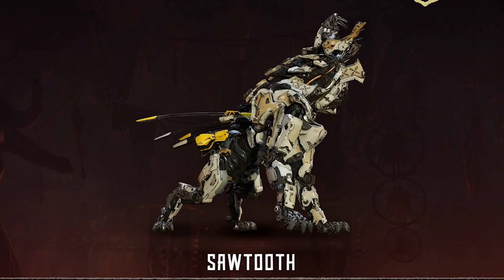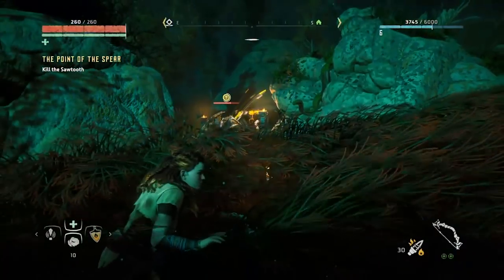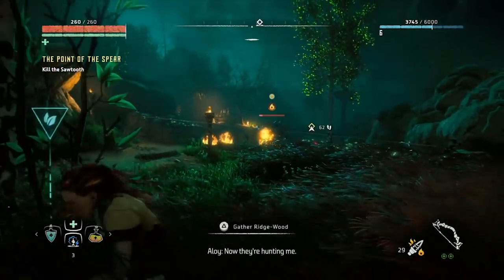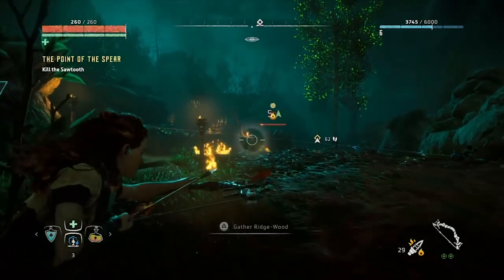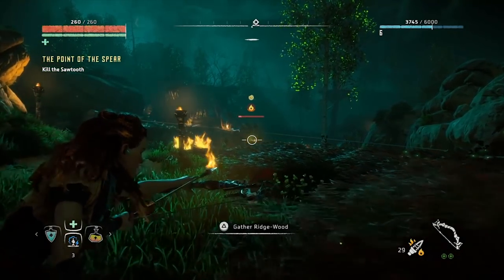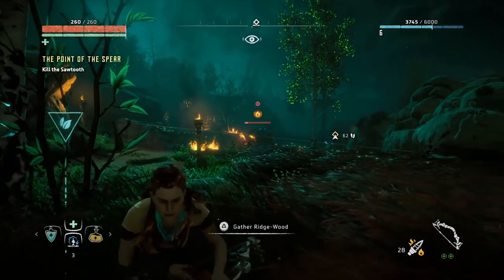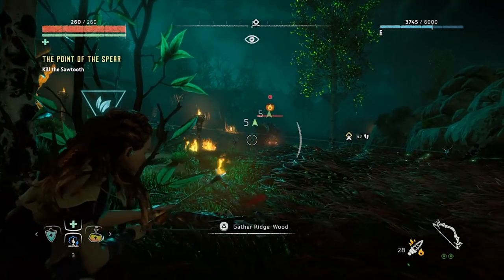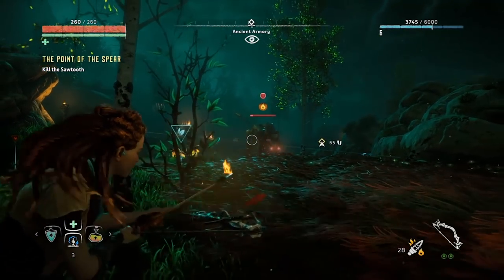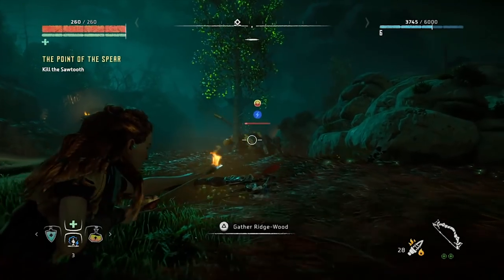Sawtooth: The Sawtooth is the first real big boss fight you'll come across in the game, but once you get a few levels under your belt, you'll be able to take them out easily. They have a blaze canister like other robots, but this one keeps it on its underbelly, so you'll need to use your rope caster to pin it down to reach it. Or, simply pelt it with fire arrows until it's good and toasty, then lay into it with your armour-piercing bolts. You could also prepare the area beforehand with tripwires and traps to make short work of the feline machine.